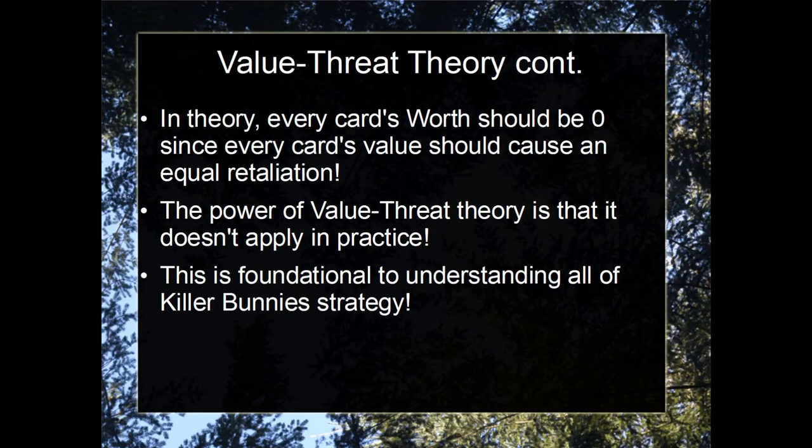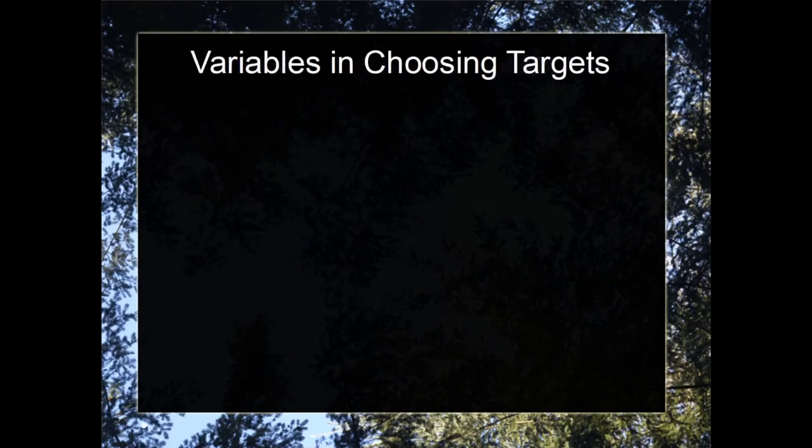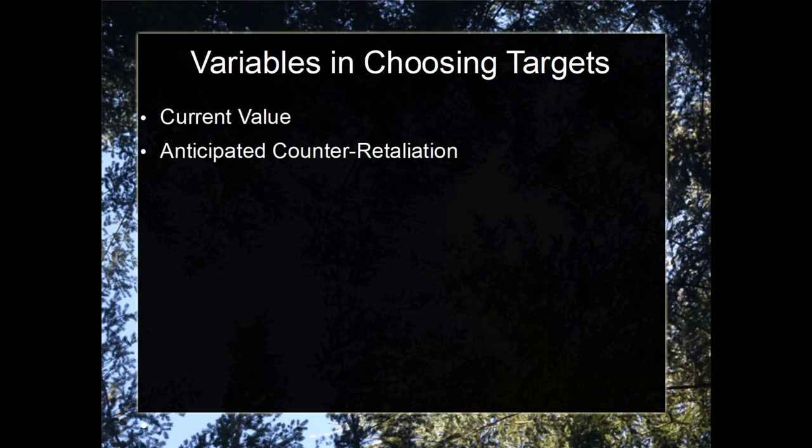So let's consider our situation from before. How many variables are there in actually choosing targets? There are actually limitless variables in deciding which opponent is actually a threat. Let's consider a few. For example, the current value — which is what we discussed before — the pink gleeful is worth much more than the red gleeful. There's of course the anticipated counter retaliation: if I kill that pink gleeful, how much will that opponent retaliate against me? There's of course the past value — how much did they have before, and how much can I get away with by targeting them because of their past value?